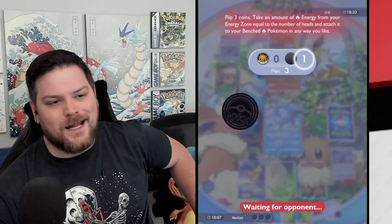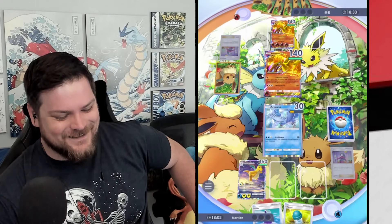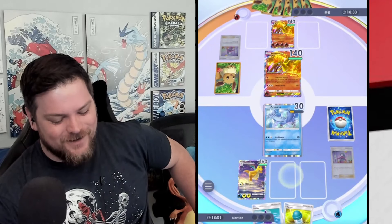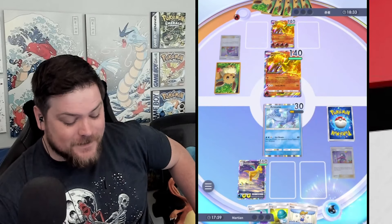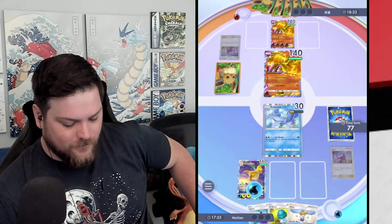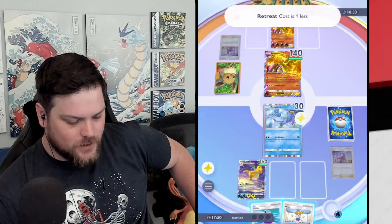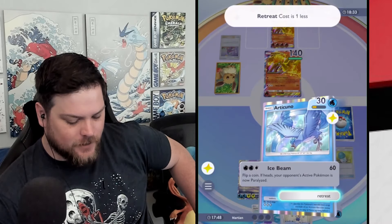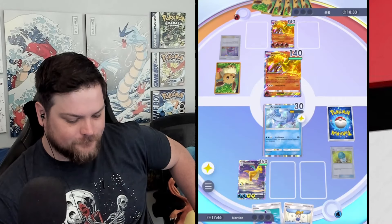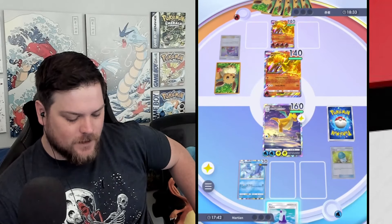I wish this thing would just automatically flip — it's so annoying. The flip animation kind of sucks. Should I waste my Misty on this Articuno that's probably gonna die? I think there's no reason not to.